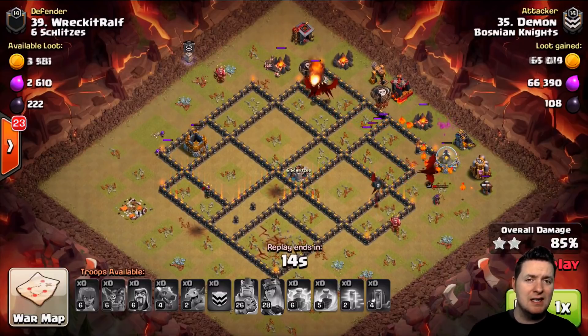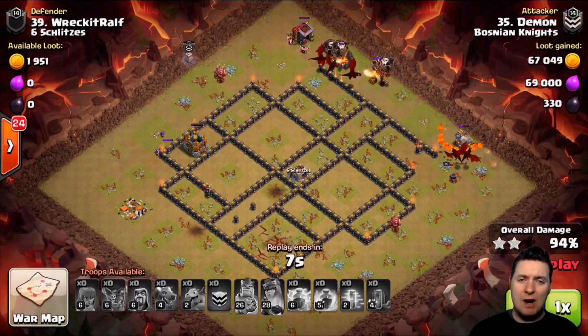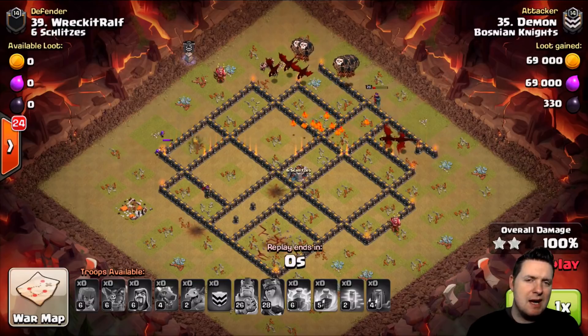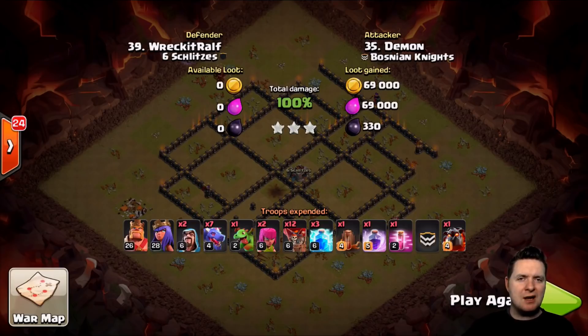This was one minute and 50 seconds to demolish a maxed-out Town Hall 9 — not a weak one, a strong one. Very good scouting by Demon, knowing what to hit with and how and where. You've got to scout the base, take your time, see where the soft spots are. Demon saw it was very open — two air defenses exposed — so Drag Loon was the call. I love a Drag Loon attack, kind of like old school Clash of Clans. Thumbs up on the Drag Loon if you agree.